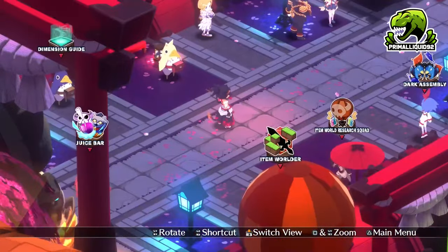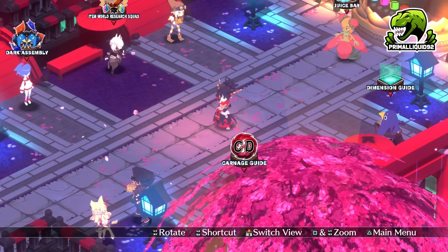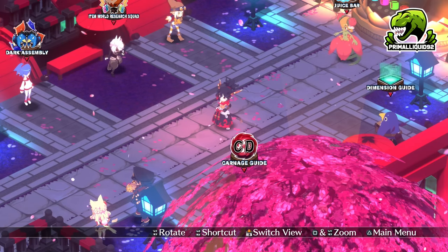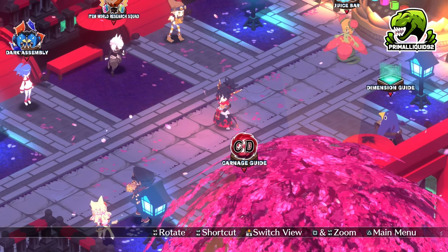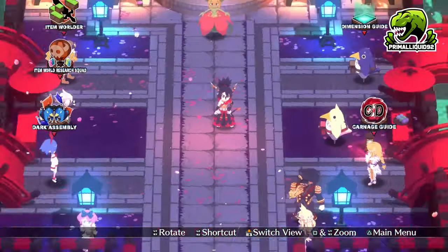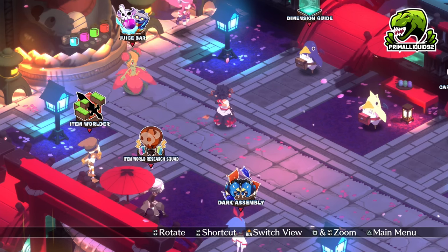And there we go, guys. That is how you obtain rank 40 equipment in Disgaea 7. I do hope this video has helped. If it has, please be sure to smash that like button and drop a comment. If you want to see any more Disgaea 7 guides, check the playlist down below in the description — all my guides are in there. If there's something I don't answer in a video, feel free to join the Discord server, also linked in the description or on Linktree. Thank you for watching and I'll see you soon.